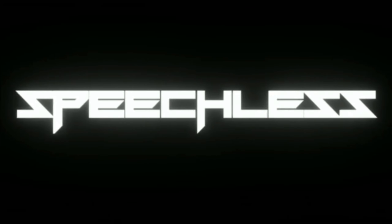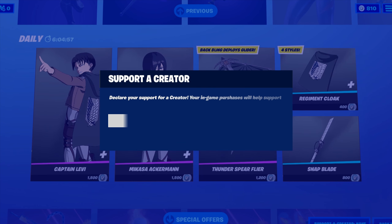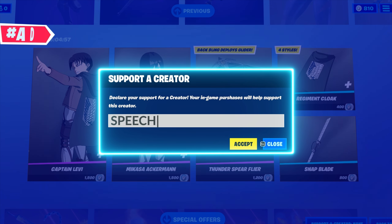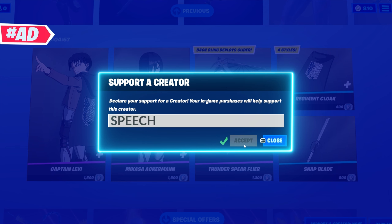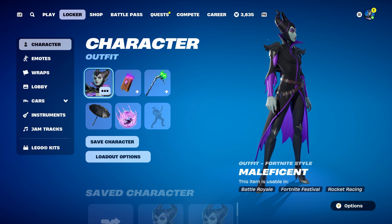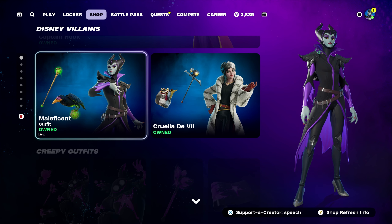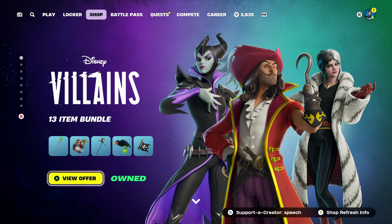Hello and welcome to Estee's Speechless. Today's video is Maleficent Skin Combos. This video is going to be combos for Maleficent — this skin came out in the item shop yesterday and can be bought separately for 1,800 V-Bucks or with the Disney Villains Bundle for 3,800 V-Bucks.